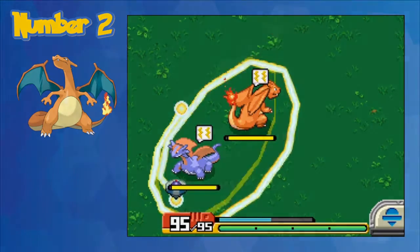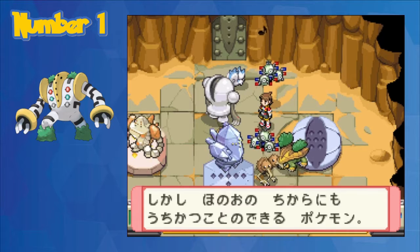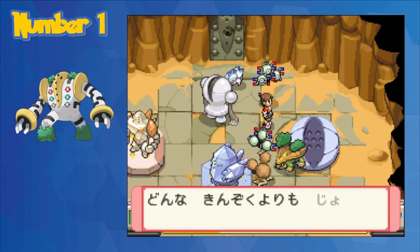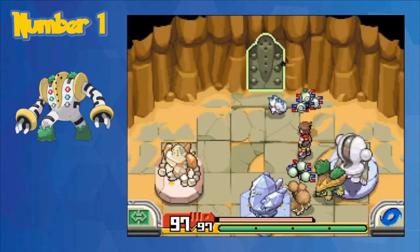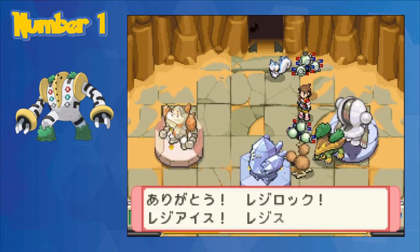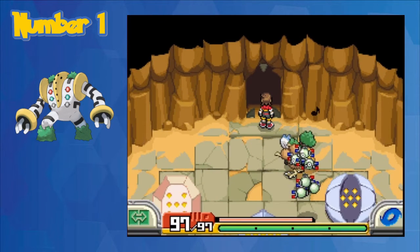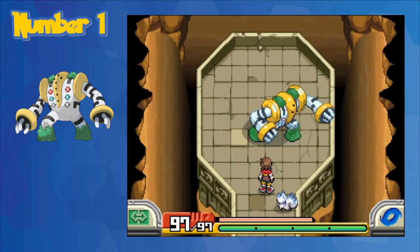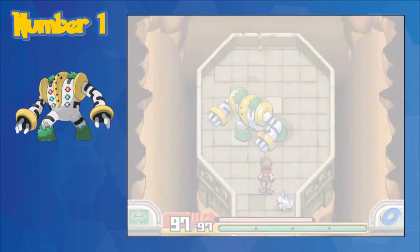Number 1. You probably saw this coming, but number one is Regigigas. Regigigas is on this list for many different reasons. Once you've actually captured all of the other 266 Pokemon in the game, a new area will open up in Hippowdon Temple. To access it, you first need to get all three of the other Regis — Regirock, Regice, and Registeel. Once you go inside, you will find Regigigas, the hidden final boss of the post-game. Getting to him already requires a lot — collecting all three Regis and going all the way through Hippowdon Temple — and the fight itself is no joke either. This is easily the hardest battle in the game.